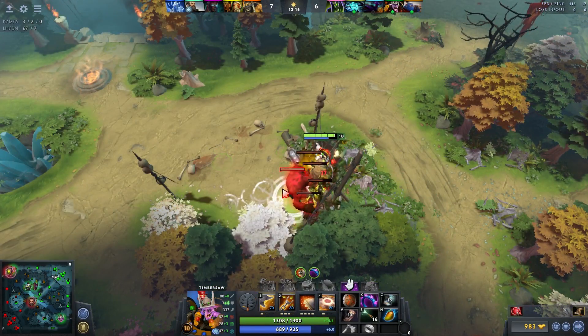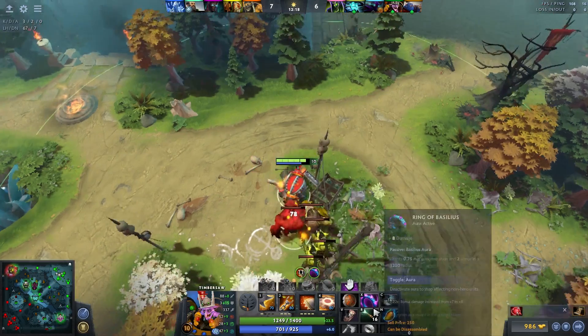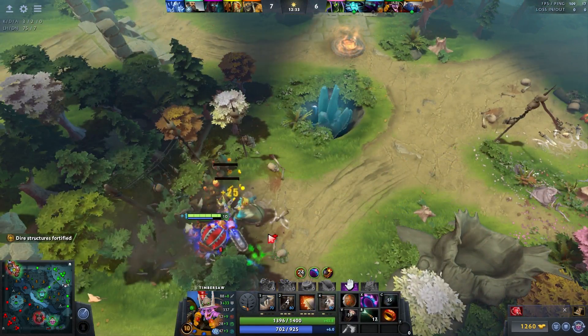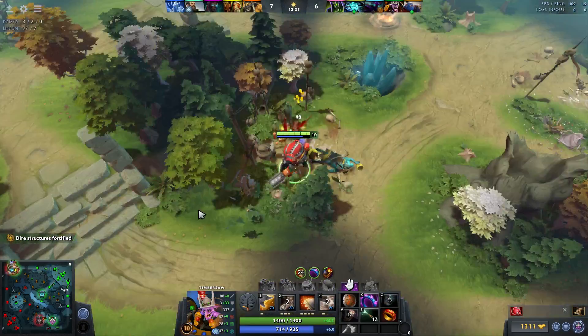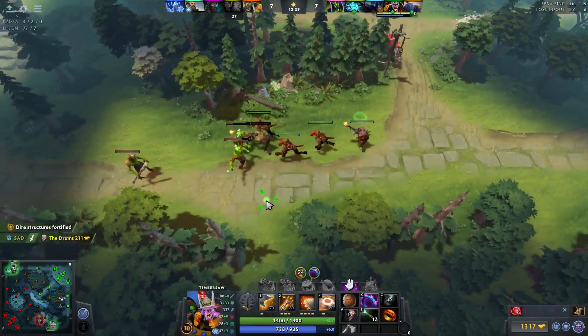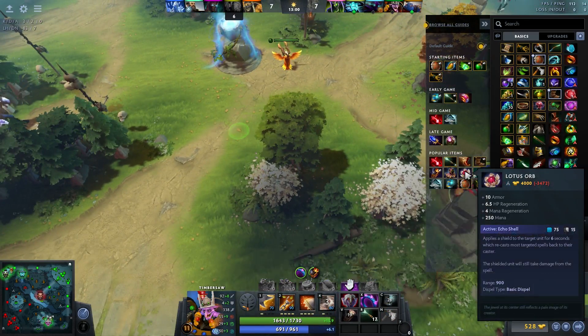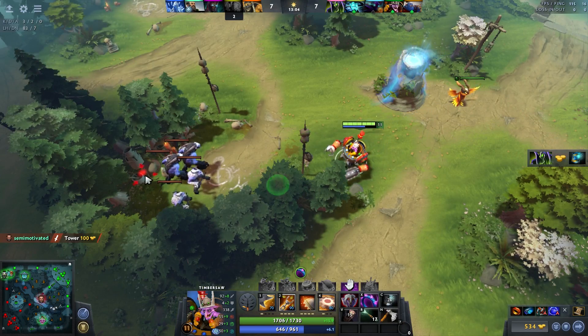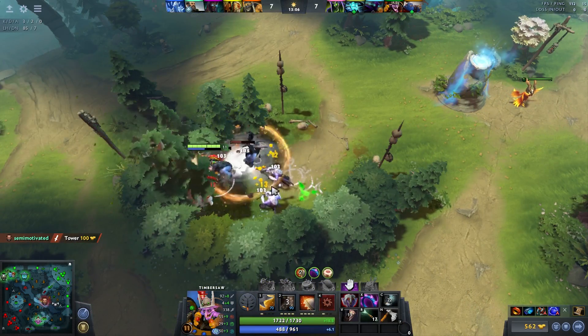I'm going to try out the mana regen talent - I haven't gone mana regen and want to see if it's good. It's actually more important that I farm these lane creeps than jungle creeps, as long as Terror Blade's not farming it - I can see him there, so it's good. My team's playing top now, which is what I wanted them to do. I definitely want to build a Crimson this game, though I don't think I want to do it right away. I want a Lotus - I honestly probably should have just rushed Lotus.